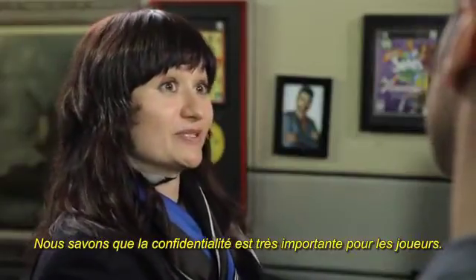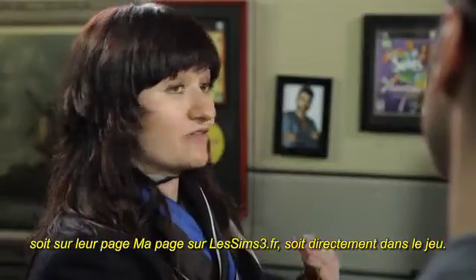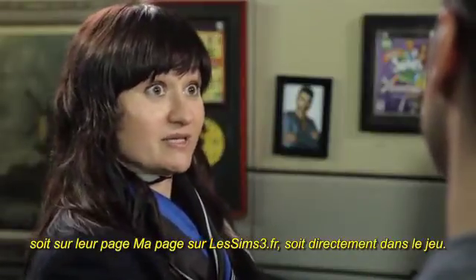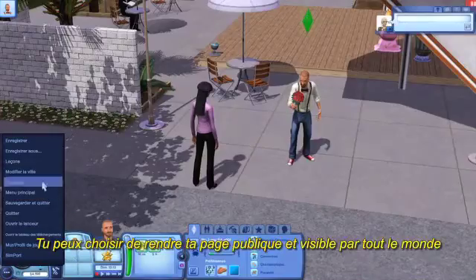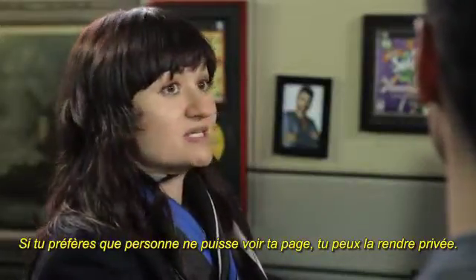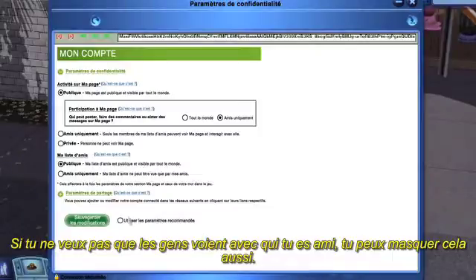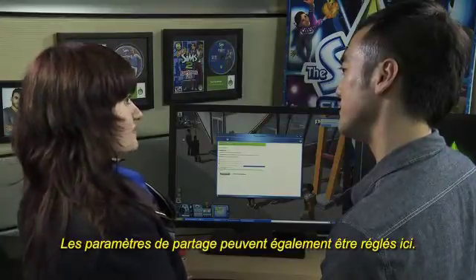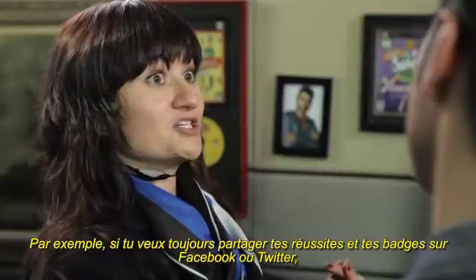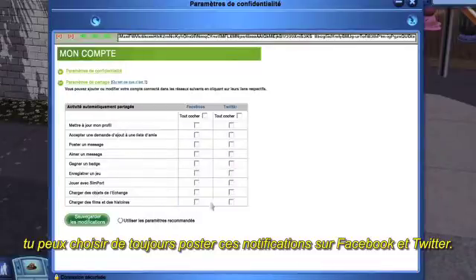We understand that privacy is a really big concern for players, so we wanted to offer an ability for players to adjust their privacy settings either from their MyPage on TheSims3.com or directly within the game. You can choose to have your page public so it's viewable by everyone, or set it to friends-only so only your friends see your status updates, or select private so it's not viewable by anyone. You can also hide your friends list. The share settings let you always automatically share your achievements and badges earned to Facebook or Twitter.